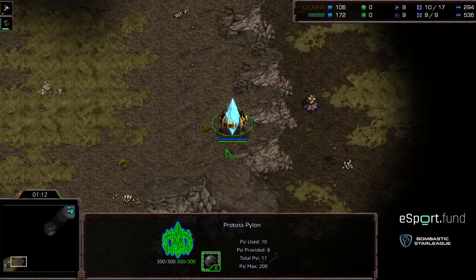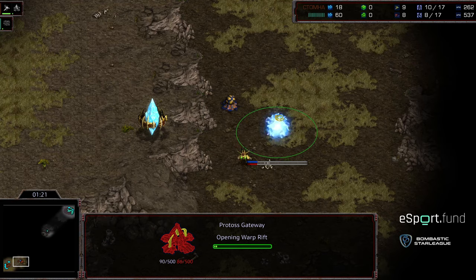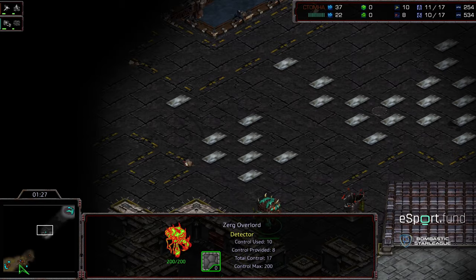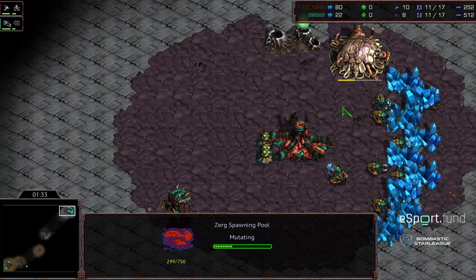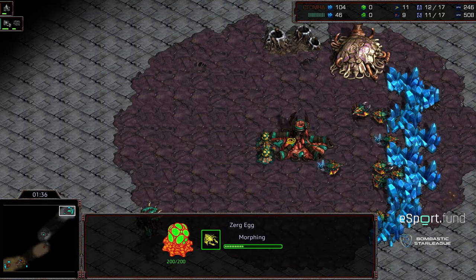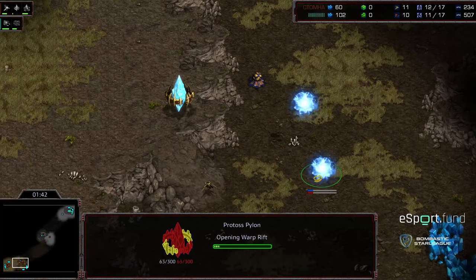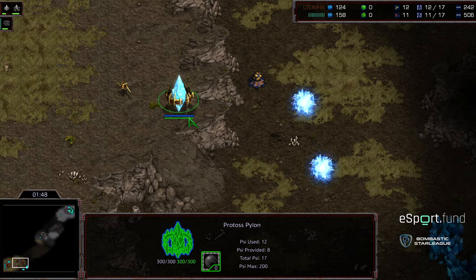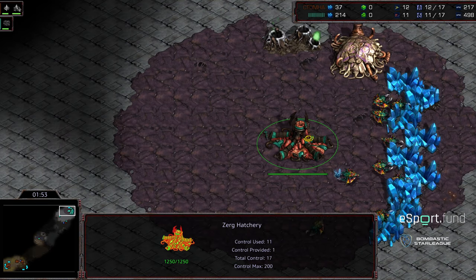Grassed is opening up a pylon on top, which leads me to believe - I've seen him do this in his BSL defenses - he'll go gateway on the low ground and go a second gateway up top, just to confuse his Zerg opponent. We're seeing what looks like an overpool on the opposite side of the map, so zerglings could potentially end up on Grassed's side of the map.